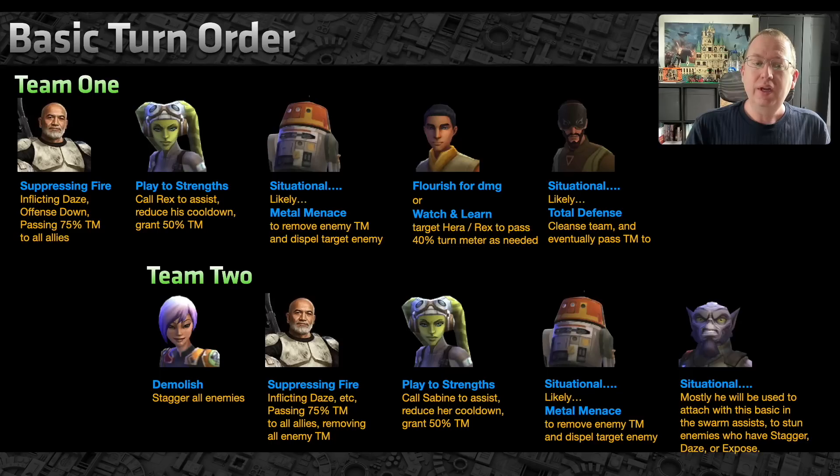Team 2 starts with Sabine as fastest, using her AoE Demolish to stagger every enemy. Rex follows right behind — just one speed slower — and uses Suppressing Fire to daze everybody and pass turn meter to allies. Here's the key: stagger means that when a staggered enemy receives damage, they lose all turn meter. So you're dropping your entire enemy roster's turn meter to zero, and then Chopper strips even more if there are buffed enemies.